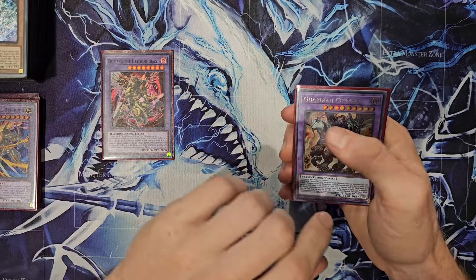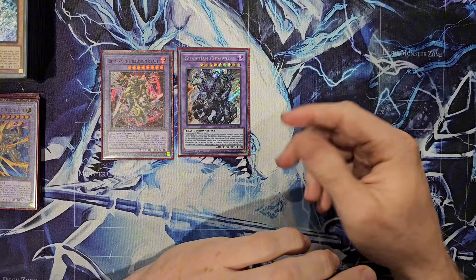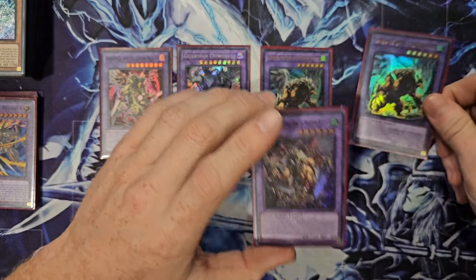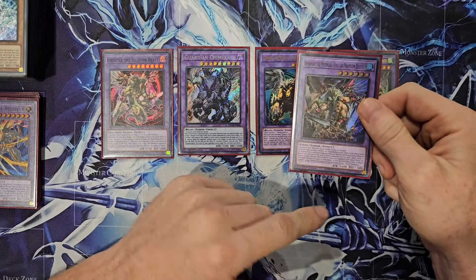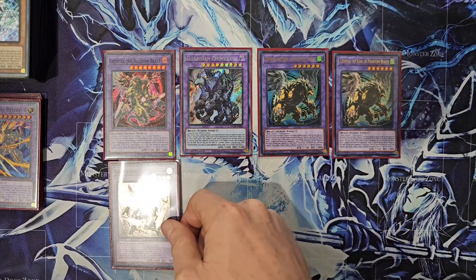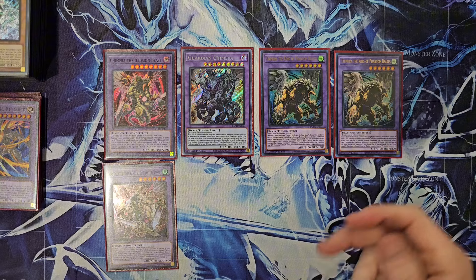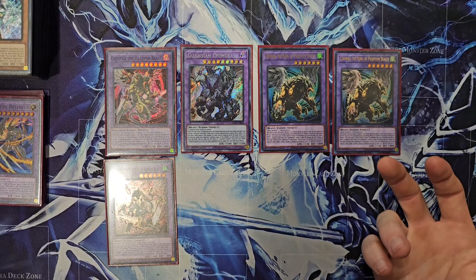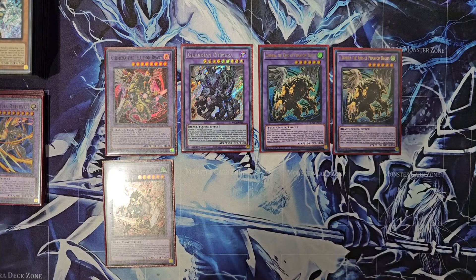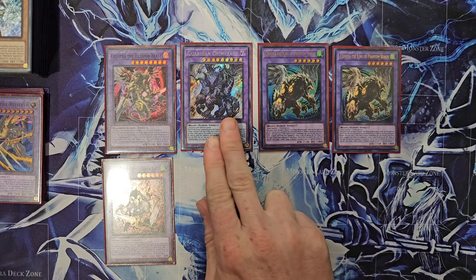Our big OTK guy — Chimera the Illusion Beast. Guardian Chimera — it's not technically a Chimera card but it says Chimera on it, so it's a Pop 1, Draw 2, whatever you need. Two Chimera the Phantom Beast. I think this is correct — you could play one or the other. This guy is a Hand Rip, this guy is a Dump, and they both interchangeably get each other back. This one gets this one out of the Grave, and then this one in turn gets this one out of the Banish Pile — so they just recycle each other. I could see a place for two in a grind match.